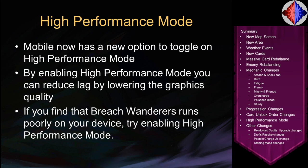This next change is for mobile only: there's now an option to toggle on High Performance Mode. As the name suggests, it lets you reduce lag, run the game more smoothly, and reduce battery drain as well according to beta testers — though your mileage may vary. All of this in exchange for reducing graphics quality somewhat: fewer animations, slightly lower graphics quality, but the game will run better. If Breach Wanderers is running poorly on your device, try enabling High Performance Mode in the options.